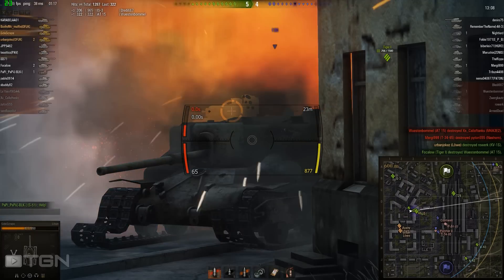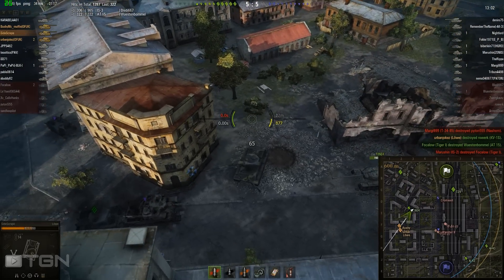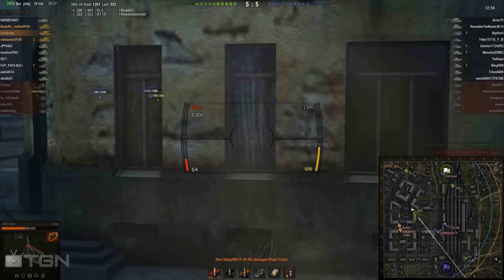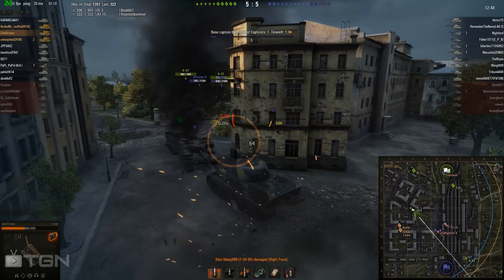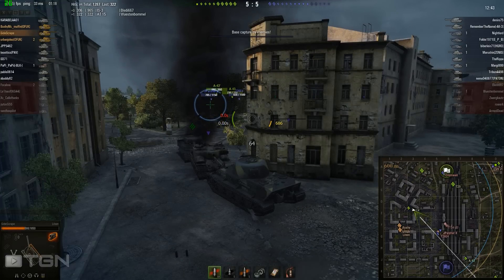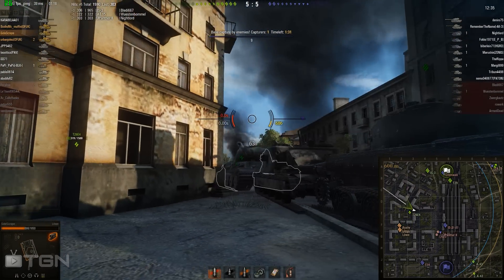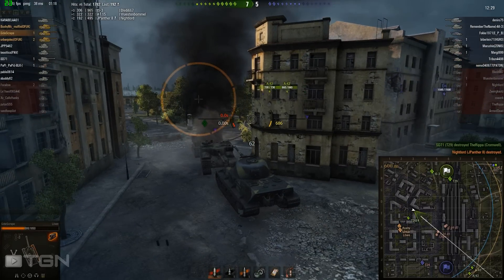With the reload, the guy up there wasn't in a good position — he shouldn't have come around so far. If he'd stayed around the back and angled himself, popped out and fired, it would've been better. I took one shot but wasn't angled well at all. I've done 200 damage across four hits so far. I tried to keep myself pushed up against this tank so they've only got a small part of me exposed. Shot through the JagPanther.